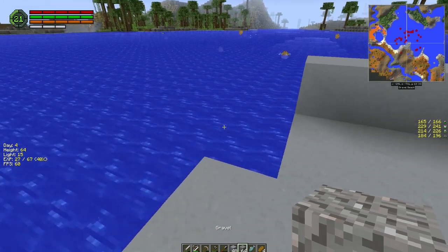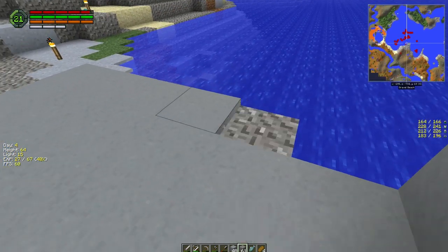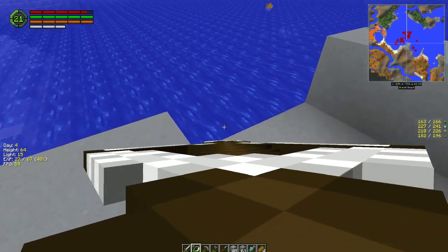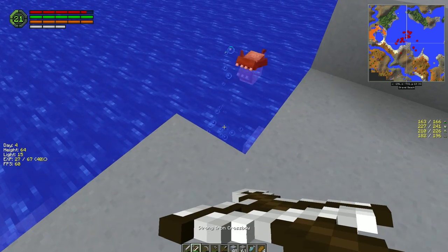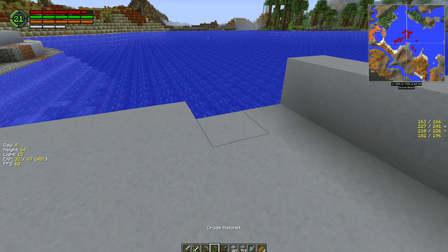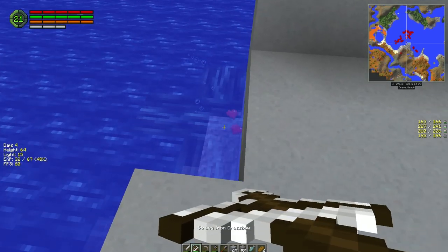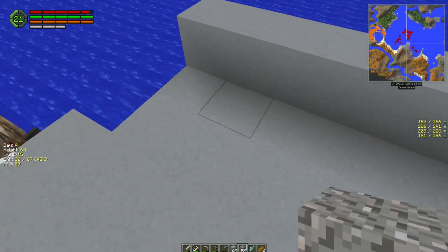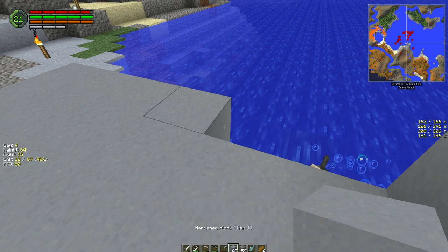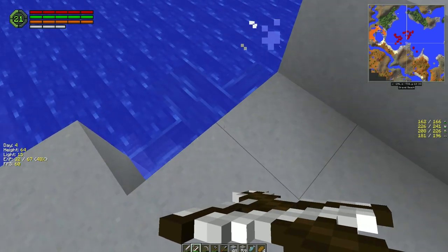Still leveling up our crossbow — it's got lots of endurance so I can afford to use that. So many damn piranhas. These guys are assholes, I hate those guys. Look at that — two hearts in there too.